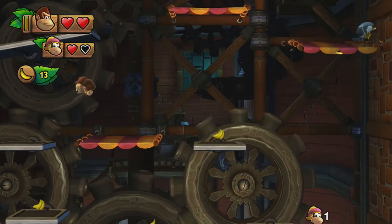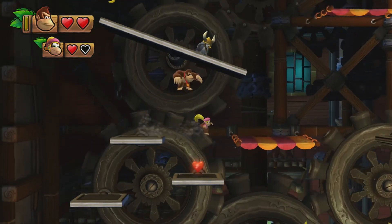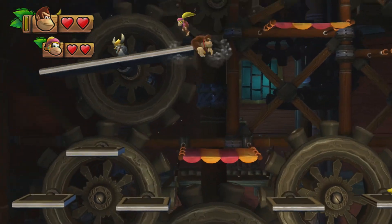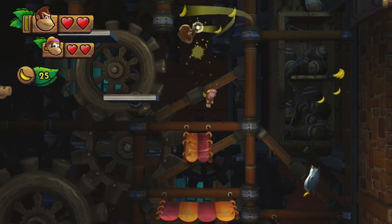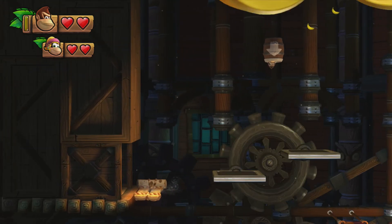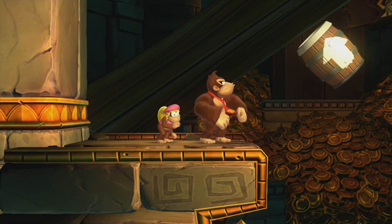Oh, a heart. You want this heart? If I can find out where I am. You want to use this special for Dixie? We figured out how to do it, finally. Let's get to a place where we're not all bouncy. What's over here? Bonus game — we win.